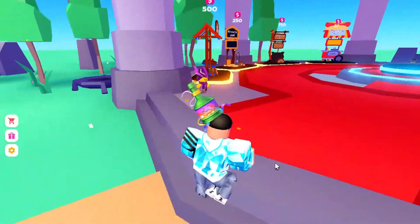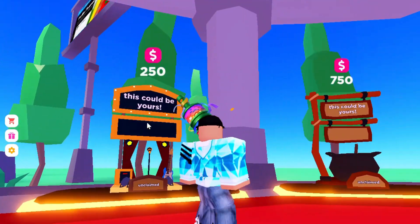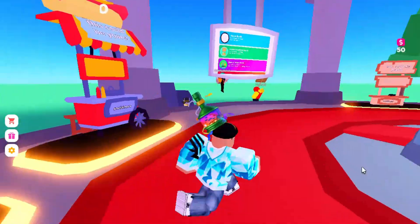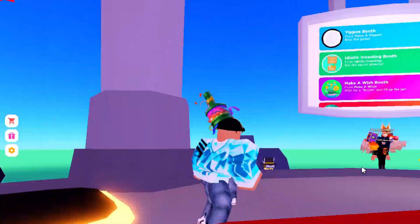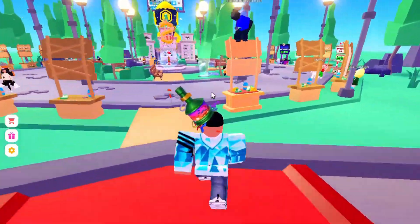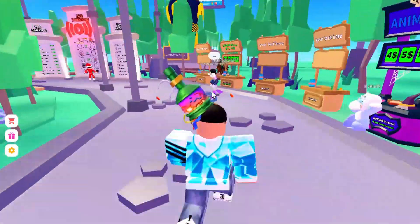You can choose different stands based on how many Robux you donate. If you donate like 250 Robux, you can get a cooler-looking stand. This one costs 50 Robux and it looks pretty cool too. So basically, that's how you get free Robux — people have to donate to you.